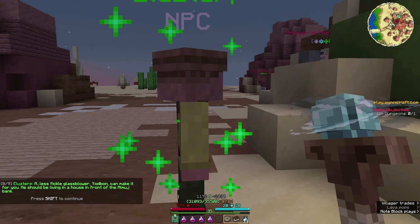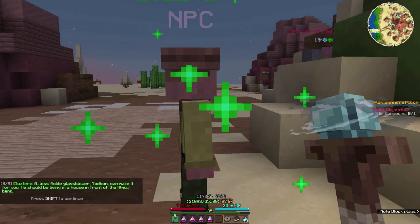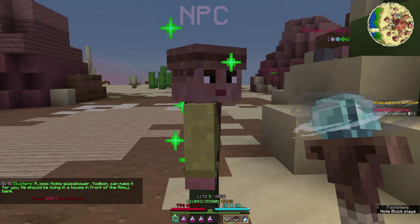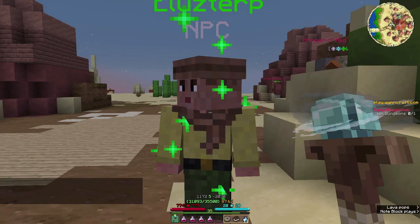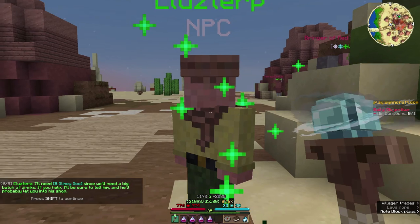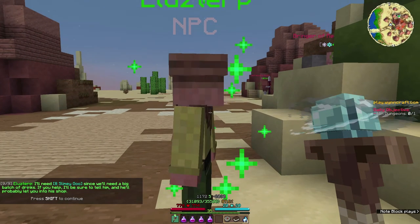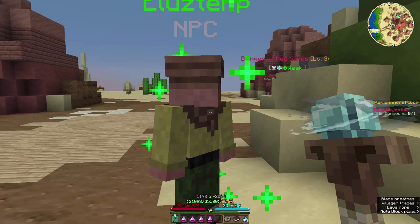Well you don't exactly have any gear. You however seem much better equipped than I — hopefully you can do it. If you decide to help me, you'll need to obtain a special device for retrieving it as the slime will dry up quickly in the air. A glass blower, Yodbon, can make it for you. He should be living in a house in front of the Almudj bank. I'll need eight slimy goo — we'll need a big batch of drinks. If you help, I'm sure to tell him and he'll probably let you into his shop.